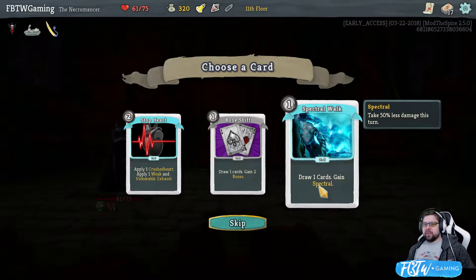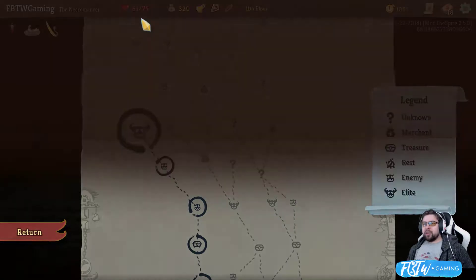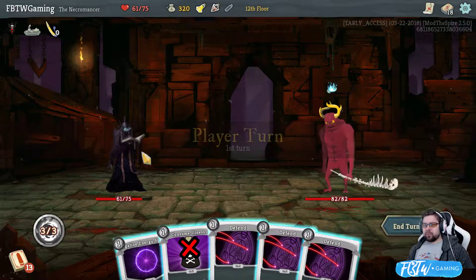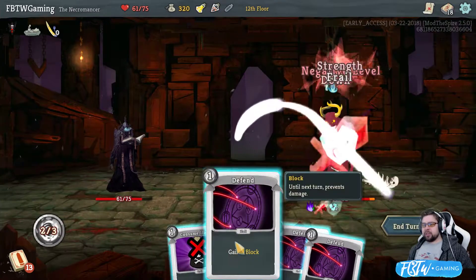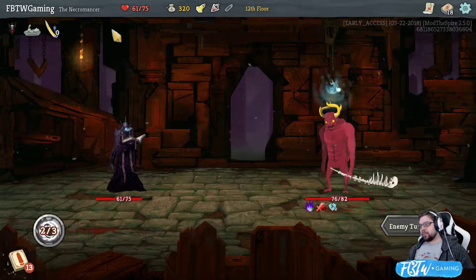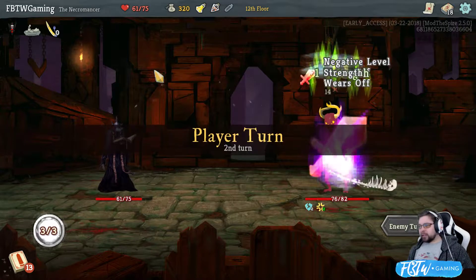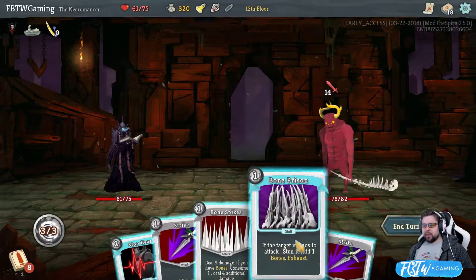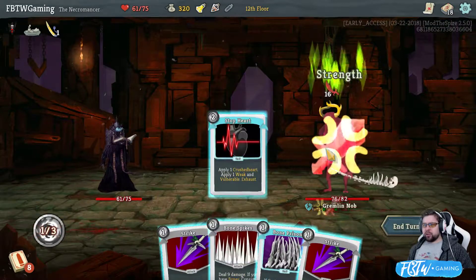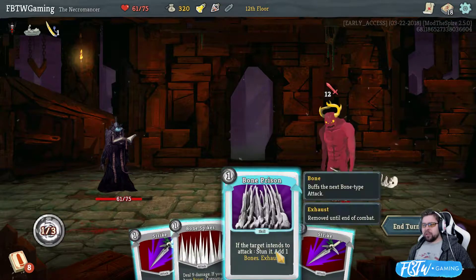Draw a card. Gain spectral. Take 50% less damage this turn. I want that, but I also want the heart. Wait! I already had a heart. Never mind. This is an auspicious start. I'm probably gonna take way too much damage. Well, I got stop heart, and I got bone prison. So, you go crushed heart. Now, you're gonna take 12 damage. If I had bones, I'd play it.